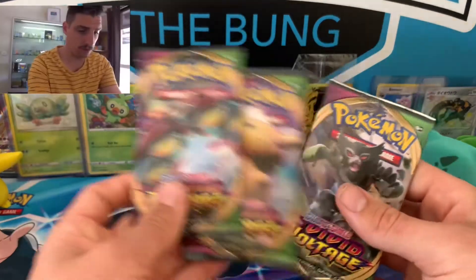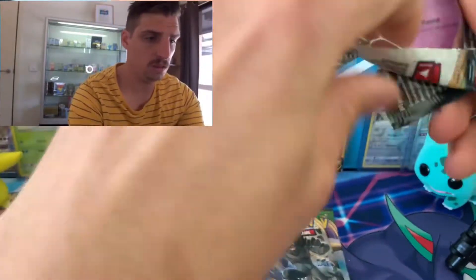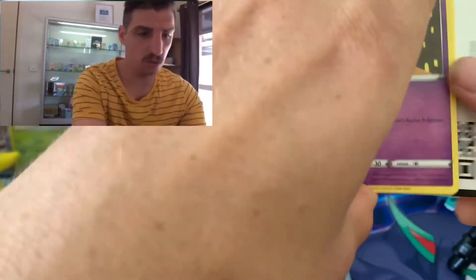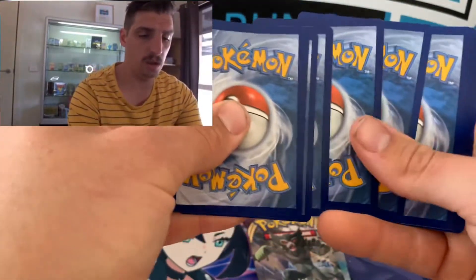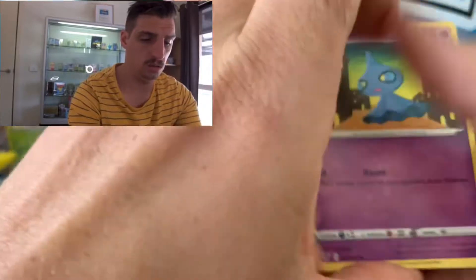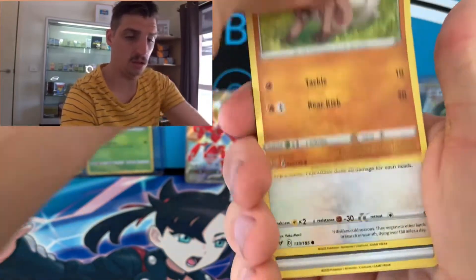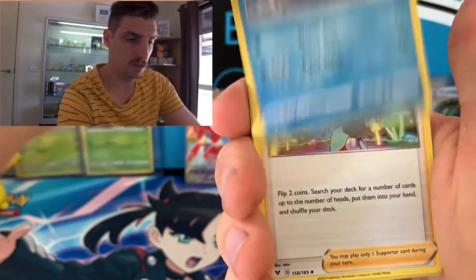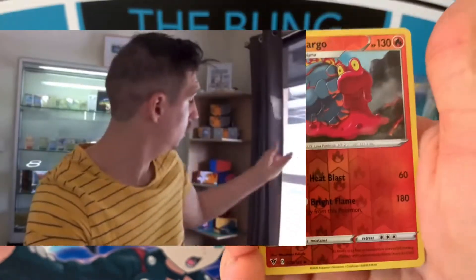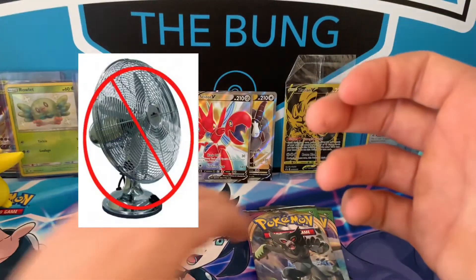Save the chunky for last. What an opening — I'm pretty happy with how this has gone. Got the gold Zacian, two full arts, and some really nice holos, so you won't see me whinging about that. First Vivid Voltage pack: Shuffet, Poochyena, Voltorb, Rockruff, Talo, Energy, Sableye, Opal Trainer, Munchlax, and Ninjask. Not a fan of Ninjask at all.